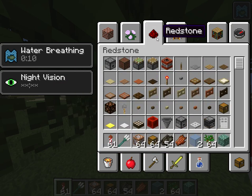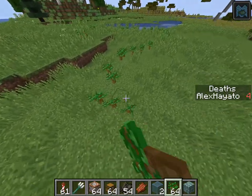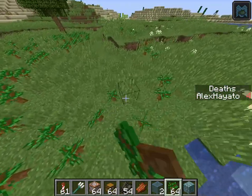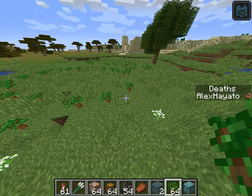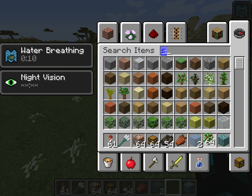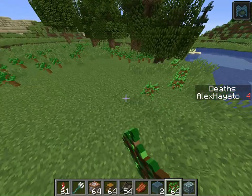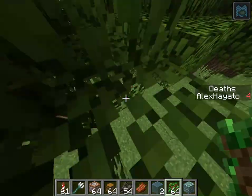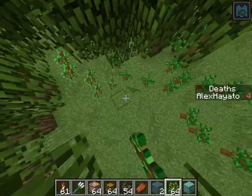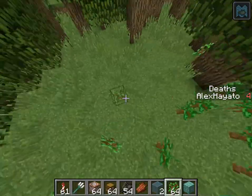You could just grab some saplings, leave them all over here everywhere. As soon as you plant it, you get a tree — it's crazy. So much lag. And there you have a whole forest, just like that.